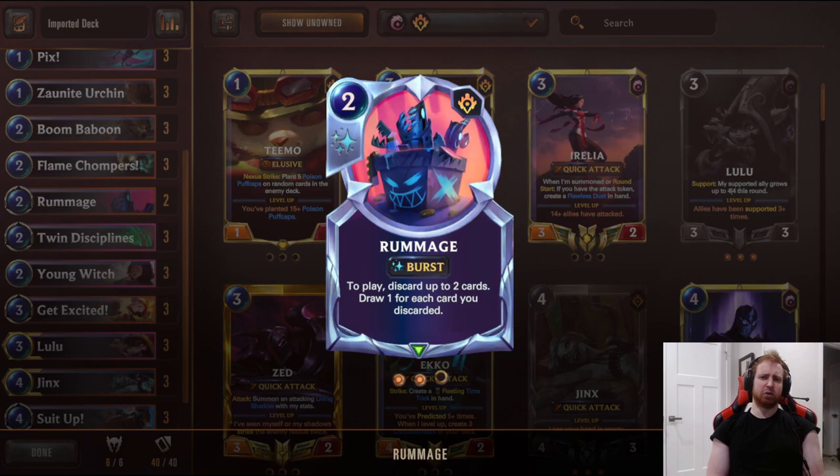Two Rummage - now costs two mana but still good. Play and discard two cards from your hand, then draw one for each card discarded. Good refuel, good way to enable the Jury Rig and Flame Chompers. Poro Cannon and Rummage can both be used very well to level Jinx - they can empty the cards remaining in your hand and then you get the Rocket. It deals four damage to the enemy Nexus and one to all enemies each turn, and it draws two cards a turn. Very, very strong.